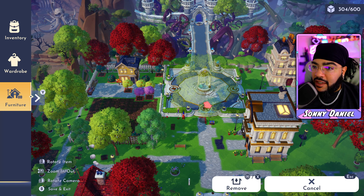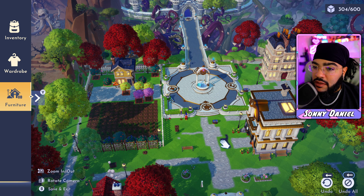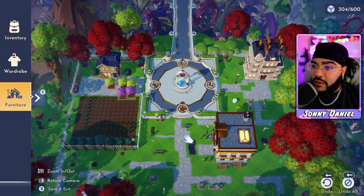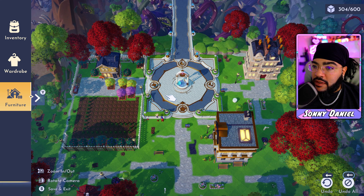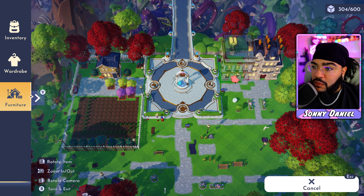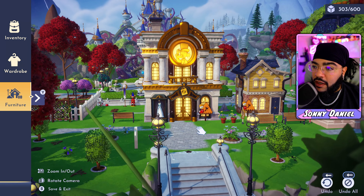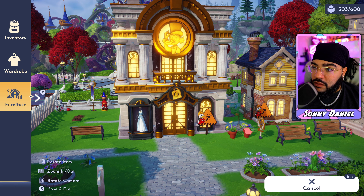I really hate to get these trees out of the way, but to really redesign this area I'm gonna have to do it. Let's move some of these trees. This is the town view — just phenomenal. I could leave my house over here and create its own little oasis. I want to see how stuff looks next to each other.